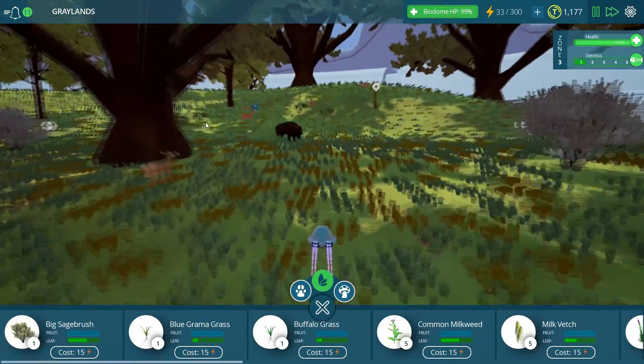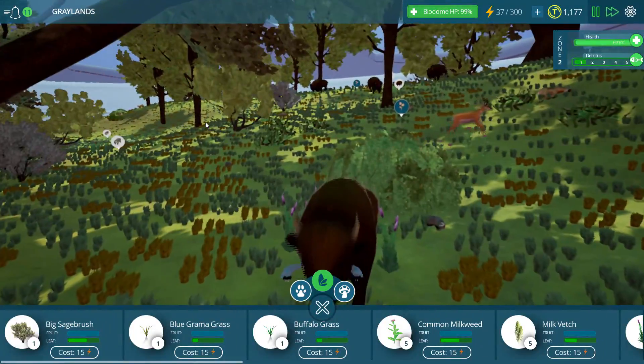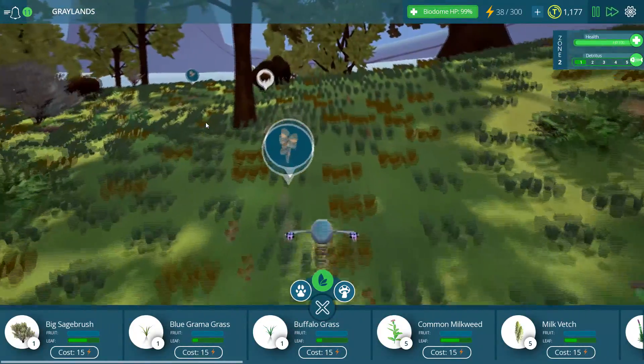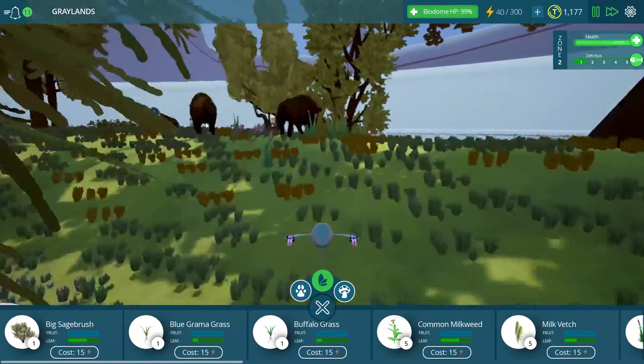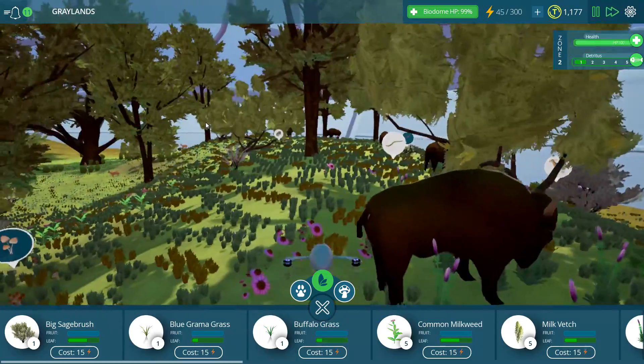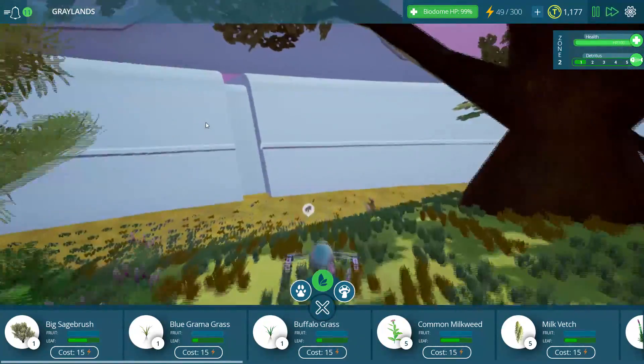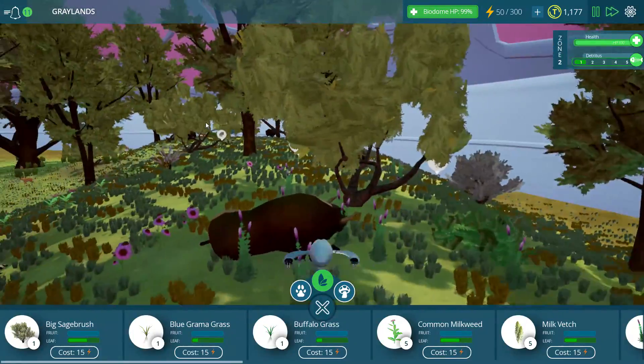What do we have going on all throughout the Greylands here? Oh, there's buffalo running! Look at the buffalo run! They're not just roaming — these guys are getting their cardio in. That's what I'm talking about. Sean T would be proud. Keep the knees high — high knees, core tight. You know how it goes.